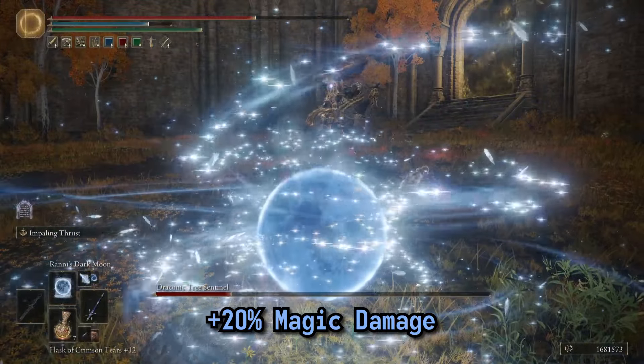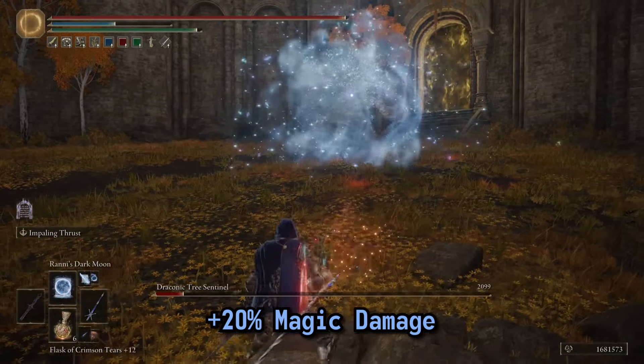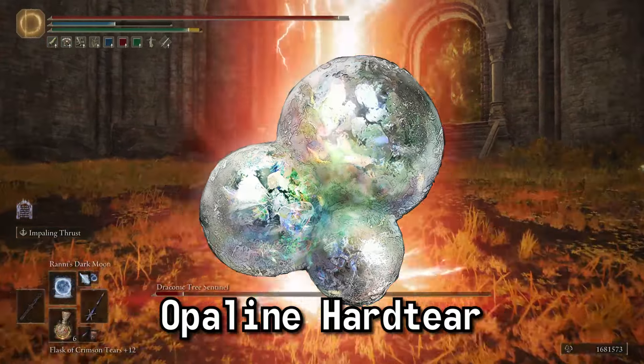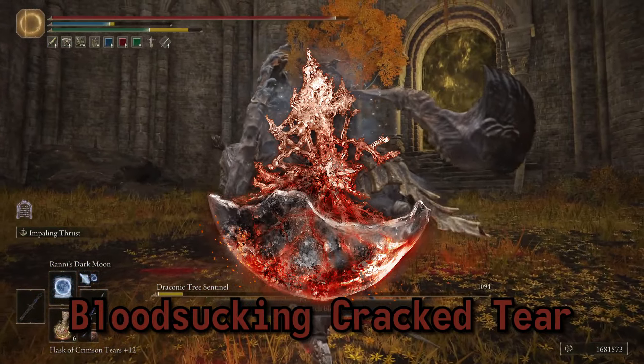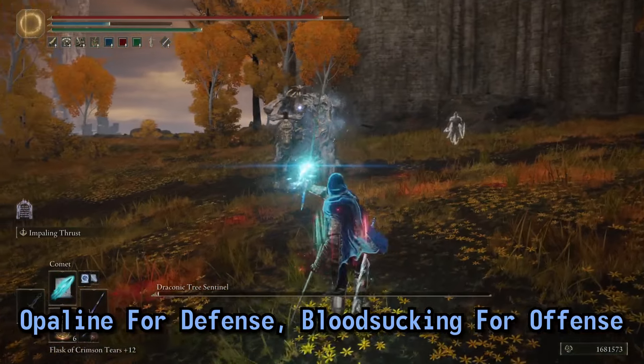The Magic Shroud Cracked Tear is a must-have since most of our damage is magic damage, and it will boost that damage by 20%. For my build I used either the Opaline Hardtear or the Bloodsucking Cracked Tear — feel free to switch out that second slot between offense and defense depending on what you prefer.